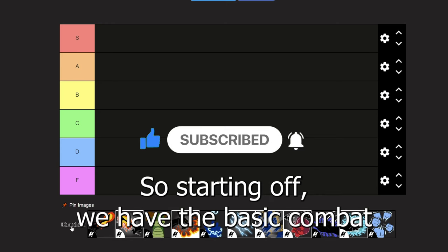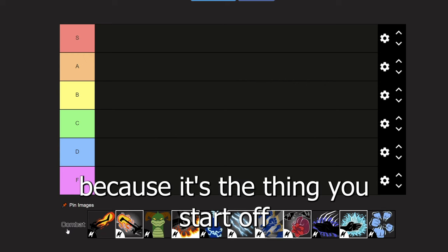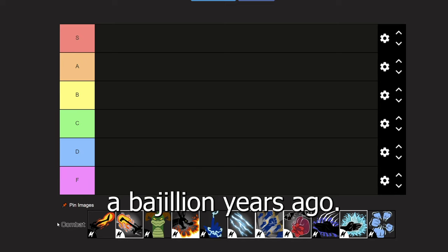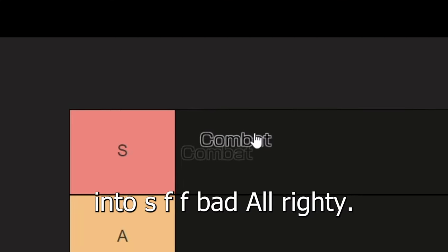So starting off we have basic combat. Because it's the thing you start off with, it's free, and it hasn't been changed since a bajillion years ago, it's going straight into F tier.